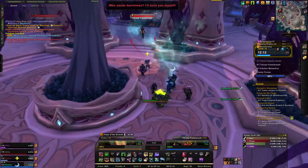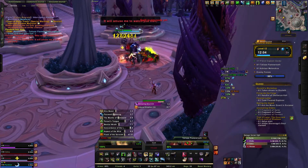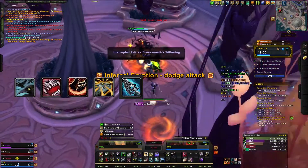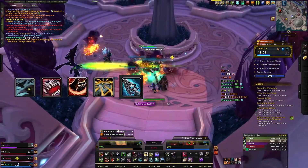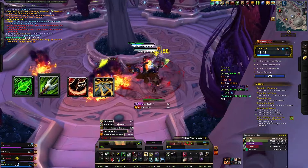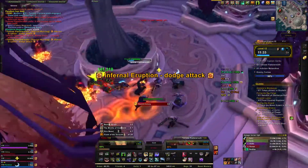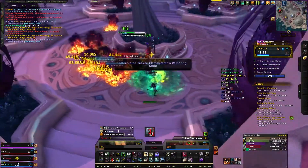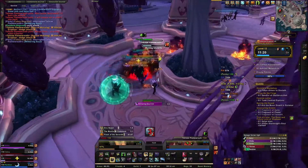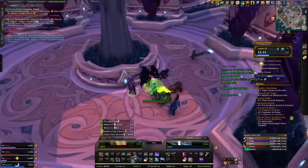For single target rotation, the opener if you're running Murder of Crows is: Murder of Crows, Bestial Wrath, Kill Command, two Dire Beasts if both are up, Titan's Thunder, Aspect of the Wild, then maintain Cobra Shot and Kill Command, using Dire Beast on cooldown every time it's up. Make sure you do not cap your Dire Beast charges at two — use them as often as possible to avoid wasting DPS, especially during Bloodlust when they come much more frequently.